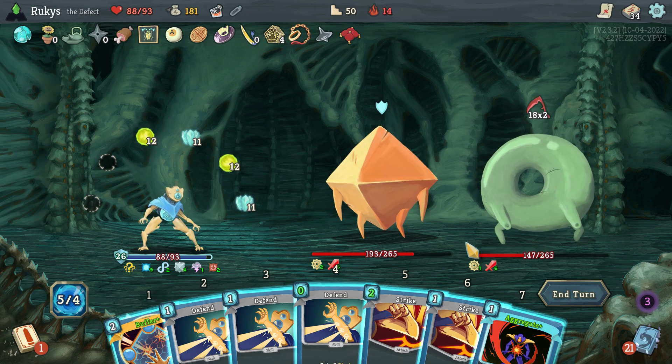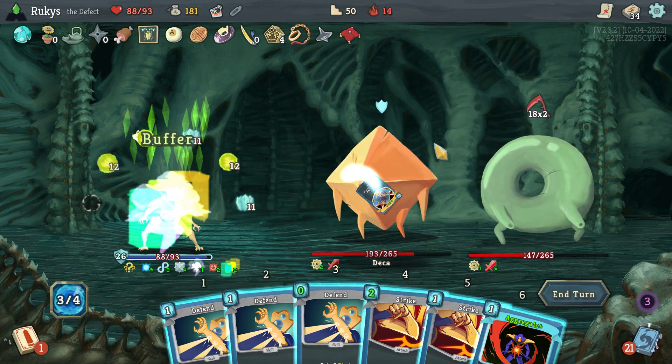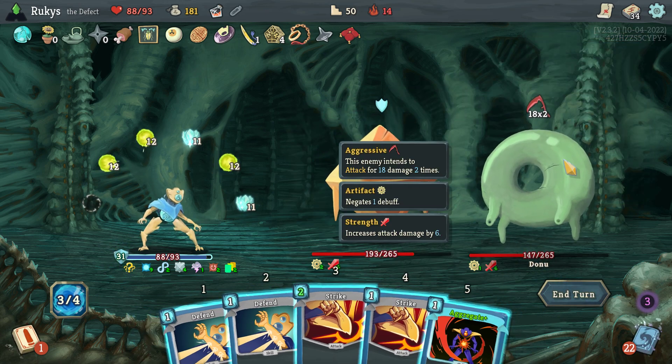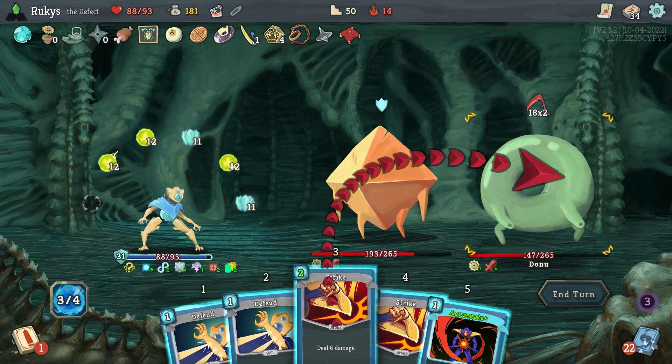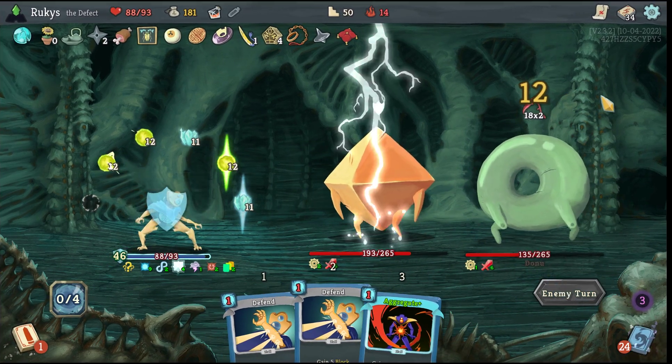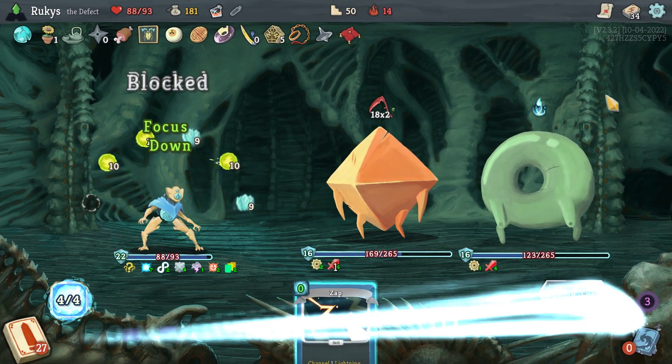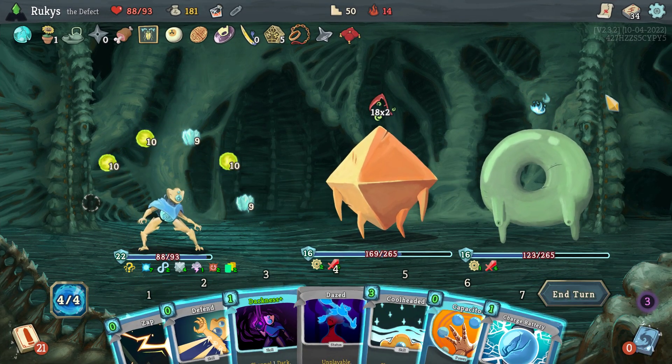It is a good thing I did get those Biased Cognitions in early, just for turns such as this one. I can rely on my orbs to do all of my blocking for me and I don't really need every single hand to be a good draw. I can absorb some bad draws with this deck.